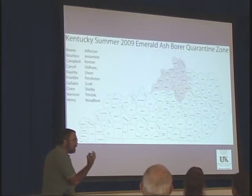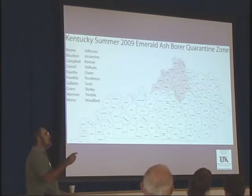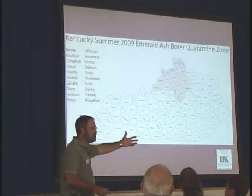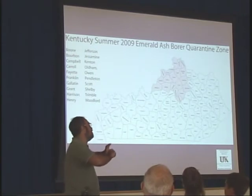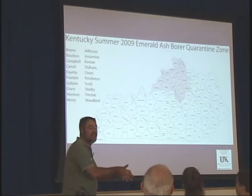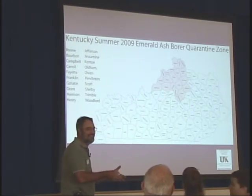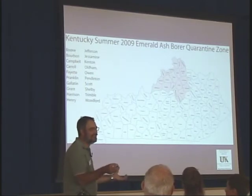We found six infestations this year. We had over 3,000 traps spread throughout the state last year. We collected them in September, looked at all the bugs on them, and found no emerald ash borer on any of those 3,000 traps. But somehow in the winter we magically found six infestations that had been there two, three, or four years. So it shows you how well our trapping is doing. We've got 6,000 traps out this year.